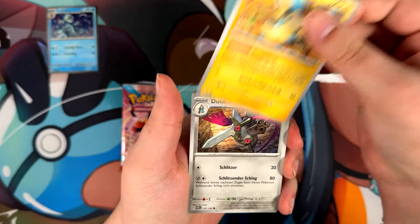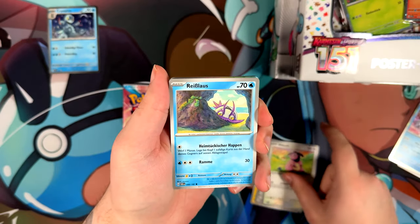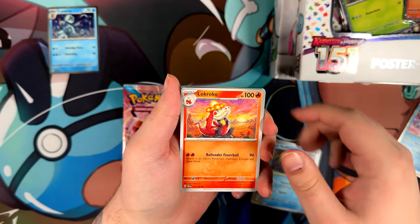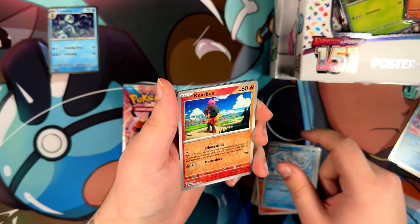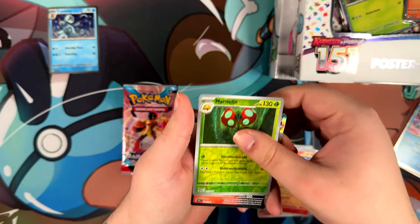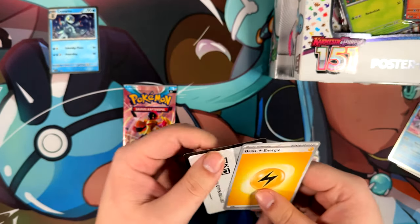I think the last time I had something insane was when I opened them from a 100-euro mystery box. I got a Chilling Reign blister and pulled the Zapdos alternate art — that was something. This time we just get an Iron Moth holographic.